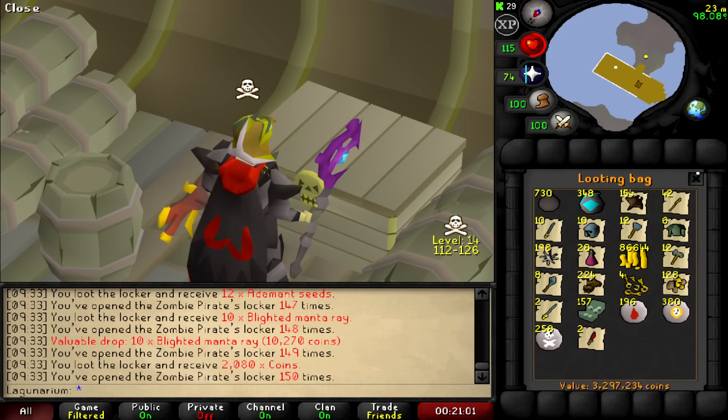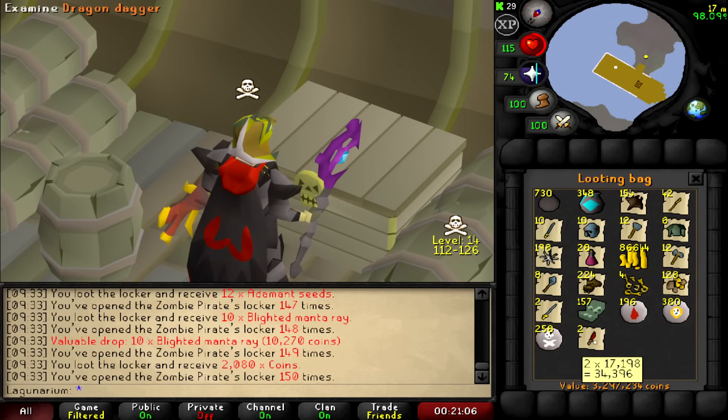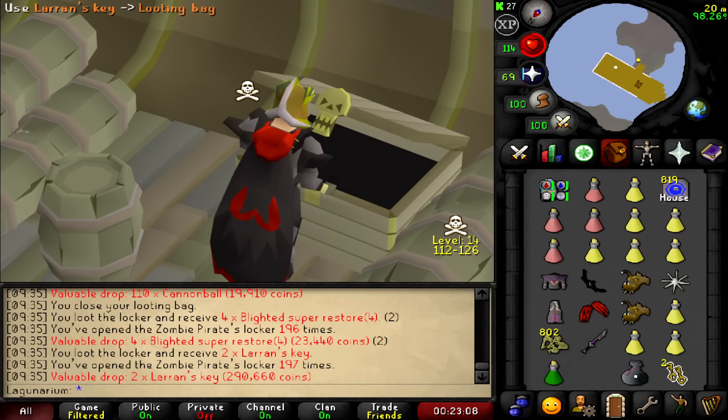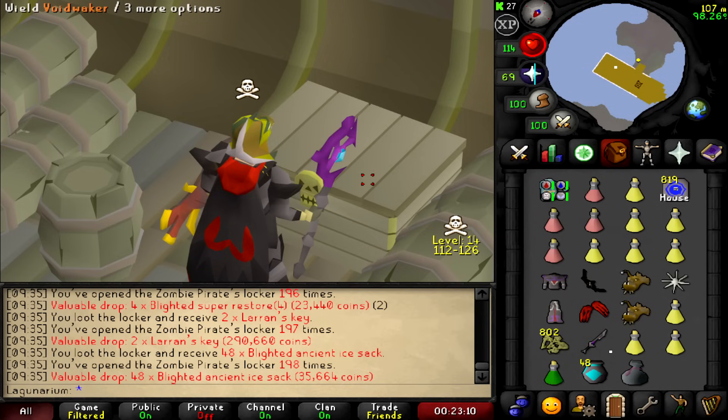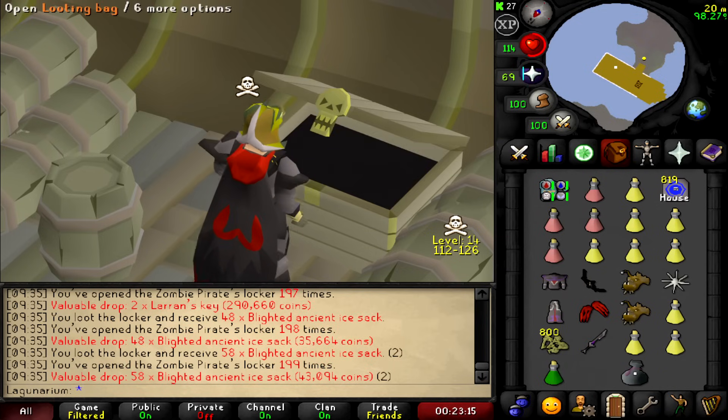3.2 mil from 150 keys. We got some dragon daggers — they're a rare drop. We've done 150 and we've only had that once. I just got larynx keys again. I guess that's the most valuable drop, even worth more than d-scims if you get it.